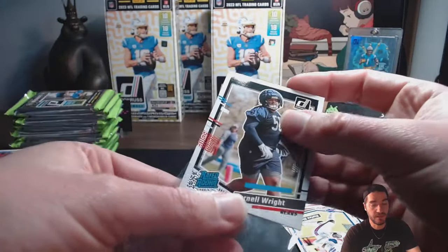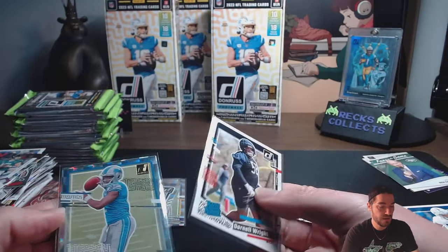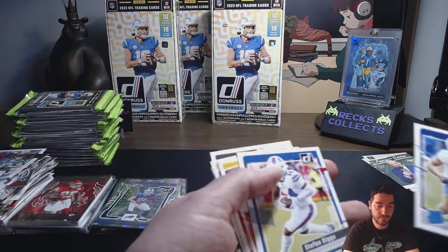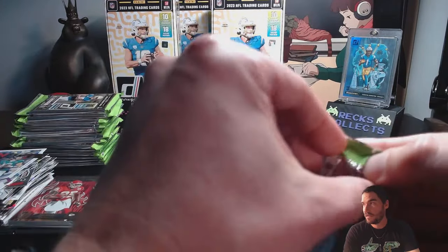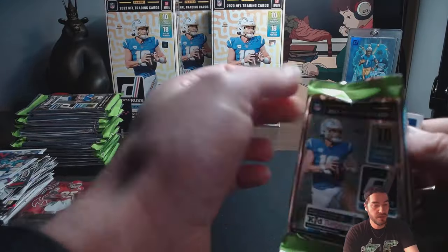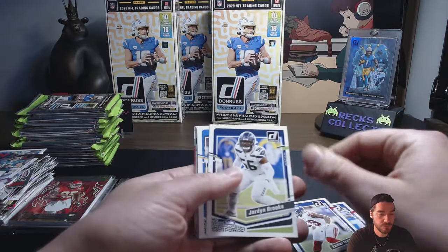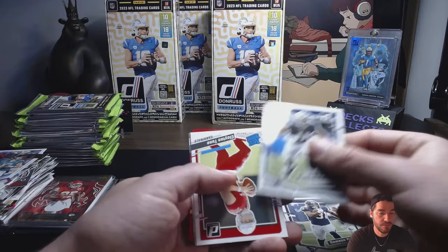I don't know if that's just a manufacturer thing — like a test run of the card, or if it has something to do with that particular insert. But who really cares, right? James Cook, McKinley Brooks, Mike Williams, Damian Pearce, Micah Parsons, Tooney, Rashid Rice, Zach Evans rated rookie press proof on the Rams — just because it's red. Rashid Rice rated rook — he's going to be good. Kansas City got themselves a good young stud in him.